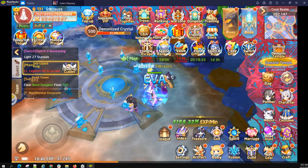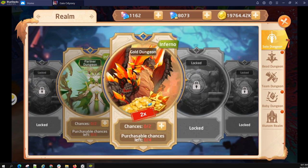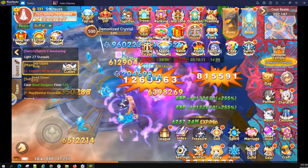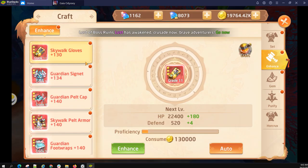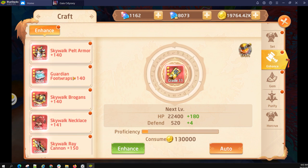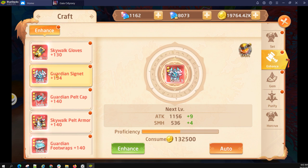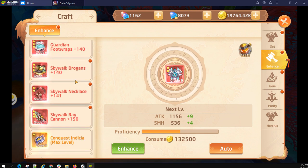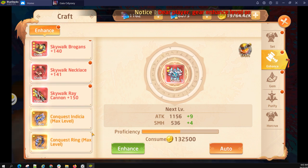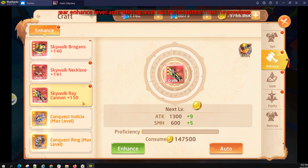You can get a lot of gold by doing the gold dungeon every day under team dungeons, especially on times two events. If you're a paying customer, you might want to purchase additional tries because on times two events you also get those guild refinement gems. Round robin — never put all your gold into upgrading one piece of equipment, especially in the higher tiers. You don't want to level your Skywalk Gloves all the way up to level 150 while everything else is at 110. Try to distribute the gold and get everything up. I do it in steps of 10, then go back and do another round robin.